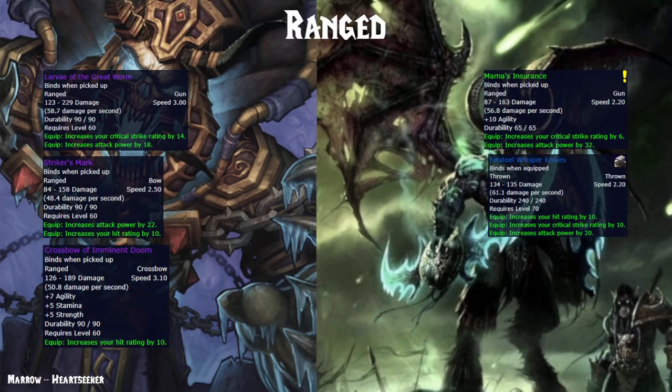For ranged weapons, this is kind of a no-brainer. Mama's Insurance is a pretty incredible ranged weapon from a quest in Auchindoun — just get it and don't look back. It's definitely better than any Classic option. If you're lacking hit somehow, you might want the Felsteel Whisper Knives, but those are crafted and not really worth the money in my opinion.